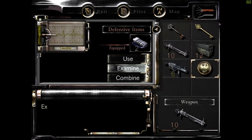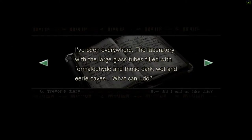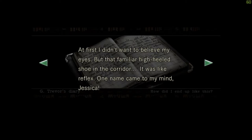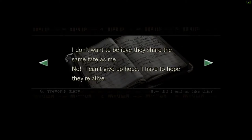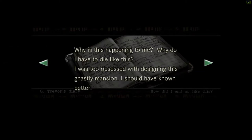A medal was hidden in the book. It's one of the medals we need to get out of this place. Reading the diary: 'I can't get out — I've tried every possible way to escape but only faced with the reality that I'm trapped. I've been everywhere — the laboratory with the large glass tubes filled with formaldehyde, those dark wet and eerie caves. One name came to mind: Jessica. I don't want to believe they shared the same fate as me. I haven't had anything to eat or drink for the past few days. I feel like I'm going crazy. I was too obsessed with designing this ghastly mansion — I should have known better.'